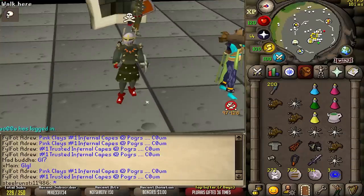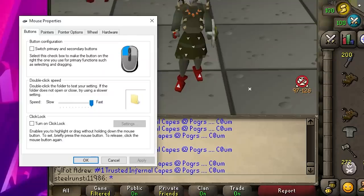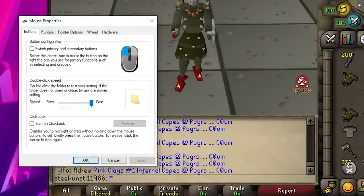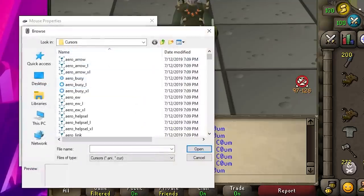So that's what we're gonna be doing today. We're gonna be using this new pointer that I made myself — I think it is pretty cool. If you guys wanna change this yourself, just open up your mouse properties, go to pointers, and then on the normal select, you click browse. Just open up all your cursors, then scroll down to where you see cross.